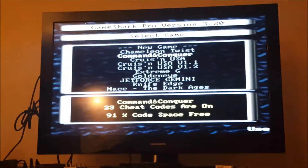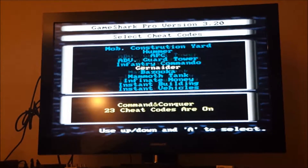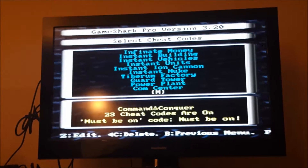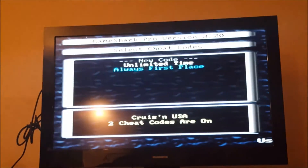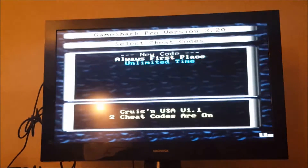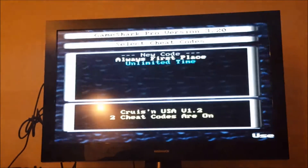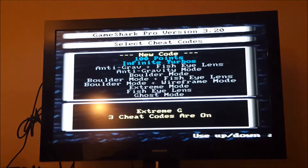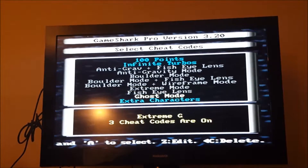Scrolling through the code list: 2, 3, 4, 5, 6, 7, 8, 9, 10, 11, 12, 13, 14, 15, 16, 17, 18, 19, 20, 21, 22, 23, 24, 25, 26, 27, 28, 29, 30, 31, 32, 33, 40, 41, 42 — counting through to find where it glitches.